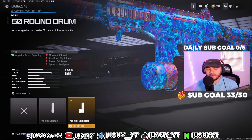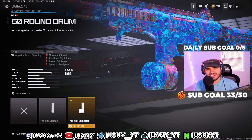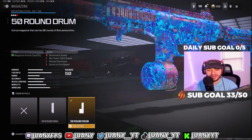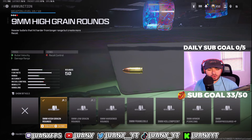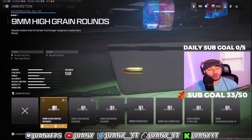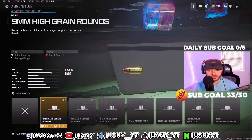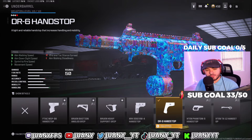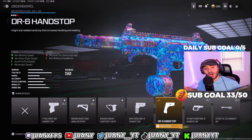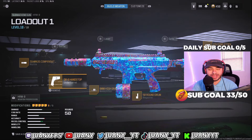For our next attachment, we got the 50-round drum. 30 is not enough, 20 is not enough, but 50 is a great sweet spot — and you don't notice any movement speed or ADS speed changes. For our ammunition, we're going with 9mm high-grain rounds, solely because we're not running a barrel that increases bullet velocity or damage range. These high-grain rounds give you the TTK effects and improved damage range. For the underbarrel, we got the DR6 handstop — really good for aim walking speed, ADS speeds, sprint-to-fire time speeds, and overall movement. That's my HRM9 build — loadout number 1 in Warzone 3 Season 3.